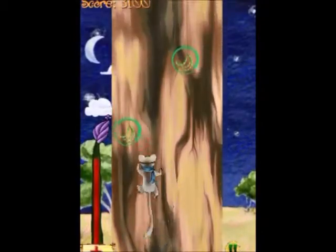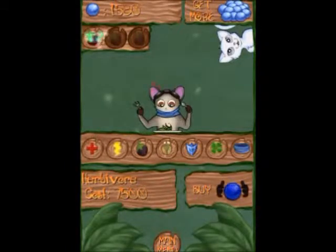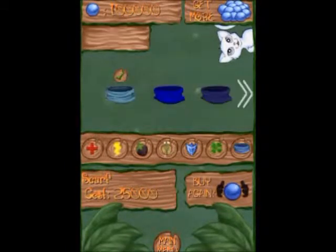As you play, if things seem a bit too hard, spend orbs you earn in the game at the orb store. There are six different ways to improve Buster, plus scarves he wears that have a chance to come with an additional bonus.